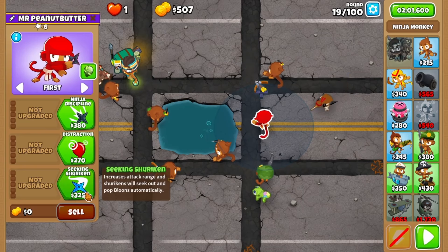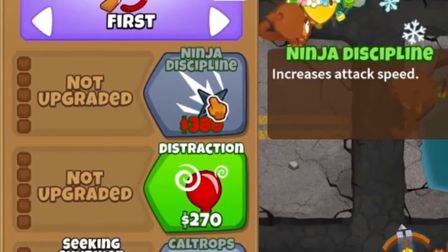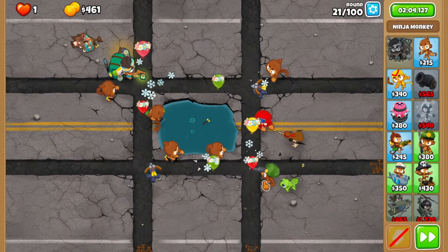Give it seeking shurikens before round 20, and add a spike pile on the bottom left lane. During round 21, buy up ninja discipline as soon as possible to prevent your spikes from taking too much damage. It's okay if some get by, but not all of them.